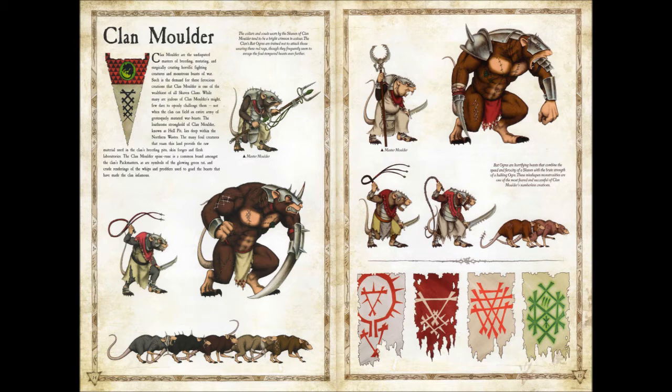And especially that part about skin forges and flesh laboratories — holy shit — and breeding pits! So here, first off we have your master molder. The thing with these guys is you don't really see the creators. The molders are maybe the creators, but these are their masters. You have pack masters, so I suppose maybe they're that as well.